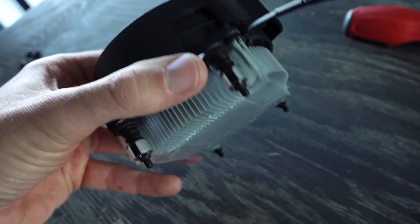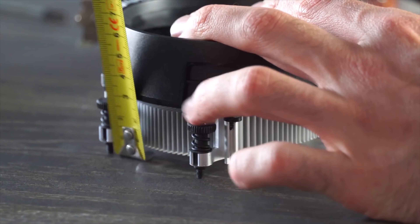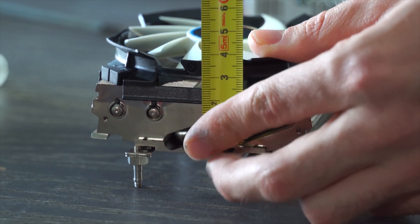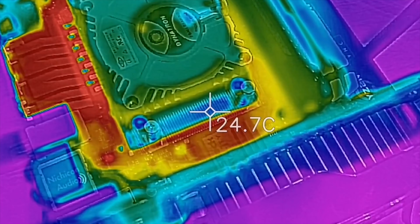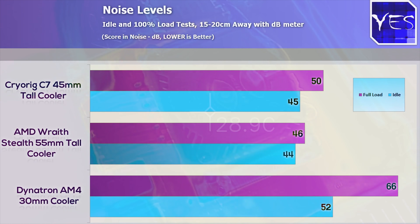All three coolers are intended for different purposes. The Wraith Stealth is a phenomenal value proposition — does really well, especially for the 2400G and also the 2200G, and comes included with the CPU. It's a great cooler with 55mm clearance. If you want something a little better, you can go for the Cryorig C7, which comes in at 45mm clearance, and in my opinion has a better fan included — it downdrafts the air and helps cool the surrounding components around the CPU, like the VRM for example. I did test this with the thermal imaging camera. The noise levels between the Stealth and the Cryorig were very similar, and the temperatures gave an advantage to the Cryorig over the Stealth.